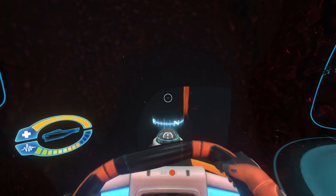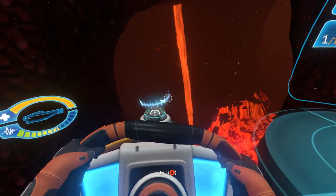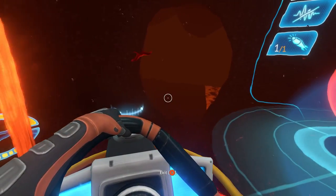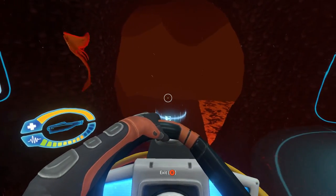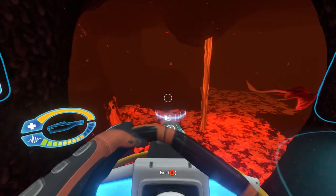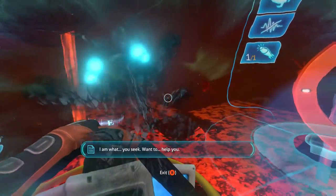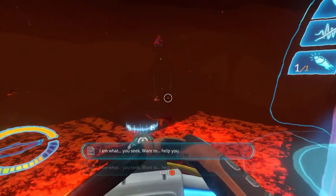I went ahead and grabbed an ion cube. I'm hoping if there's a teleporter there, I just need the ion cube. What if the teleporter is behind one of those purple walls? This place looks kind of spooky. We're a-okay. This is a little spooky — 93% power. Should be able to make it through here. God I hope there's no leviathans. I am what you seek, want to help you.